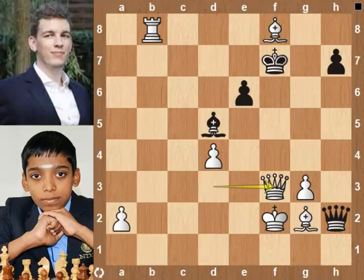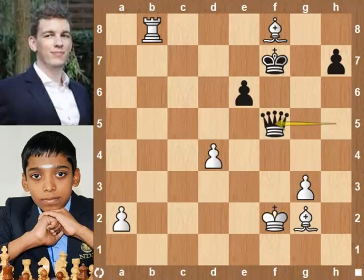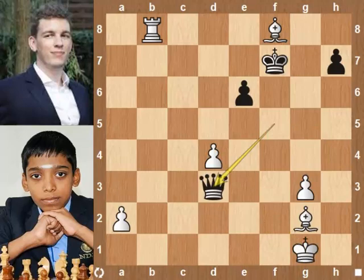Bishop takes queen. King takes bishop. Queen h5 check. King f2. Queen f5 check. King g1. Queen d3, attacking the d pawn. Bishop c5, protecting the pawn.